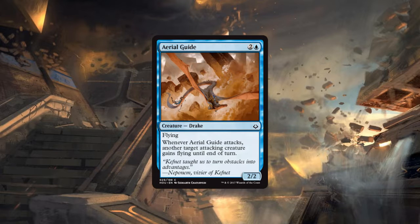Up next is Aerial Guide, the second best common in blue. It's two generic and a blue for a Drake — a 2/2 flyer. Whenever it attacks, target attacking creature gains flying until end of turn. By itself it's a Wind Drake — three mana 2/2 flying, which is a very serviceable stat line, but it can also make another creature fly.